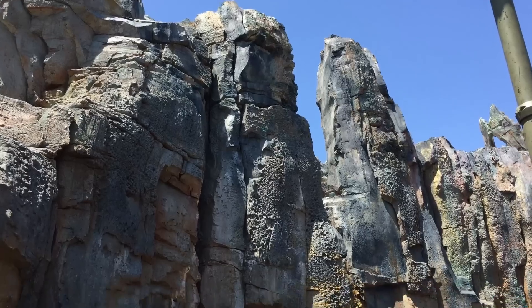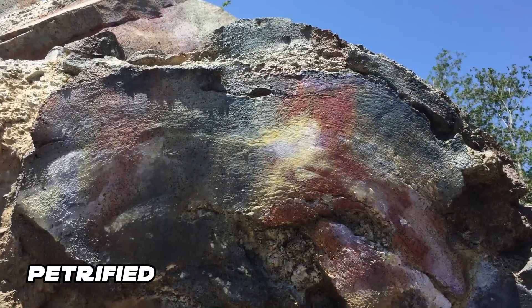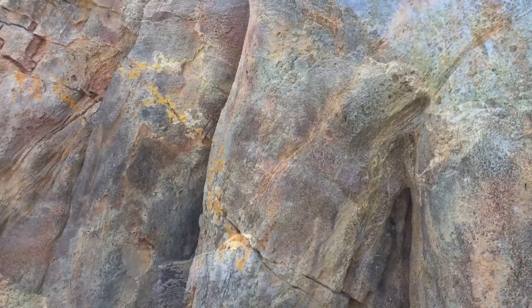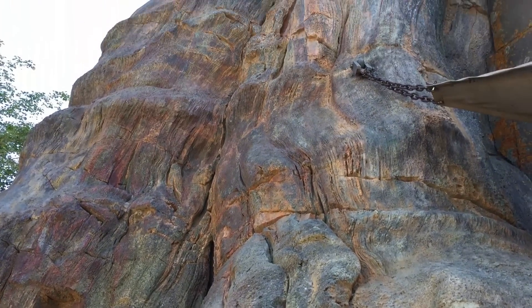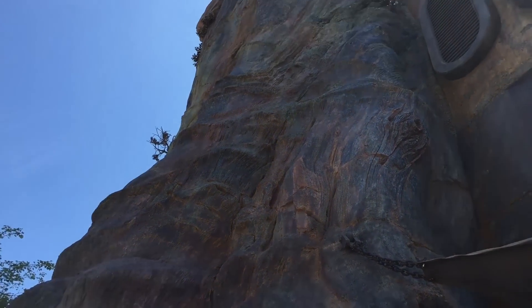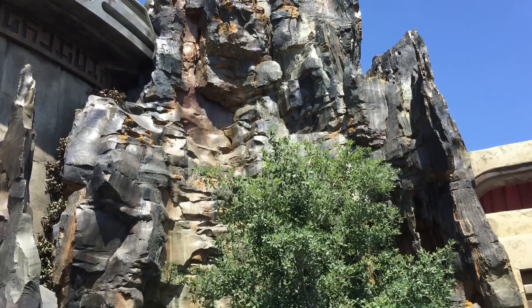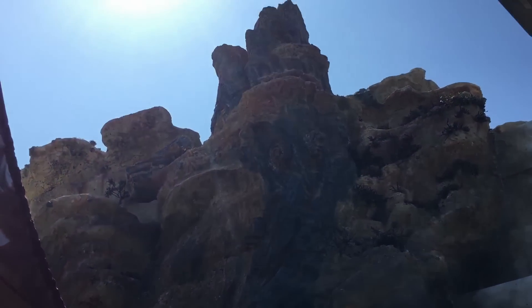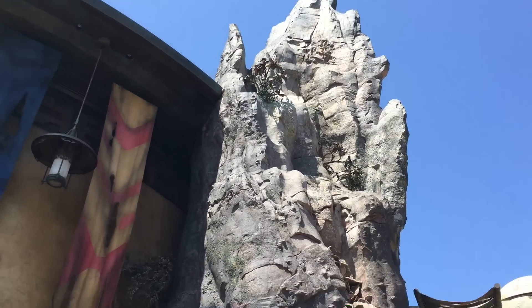The tall rock spires of Batuu are designed to be giant petrified, or fossilized, trees. Black Spire Outpost gains its name from the 135-feet-tall petrified spires of its once giant trees, one of which is a striking dark black color. As described by the Disney Parks blog: widely known for the petrified remains of its once towering ancient trees, the spires now stand guard across the river valleys and plains and have long captured the imagination of travelers to this planet.